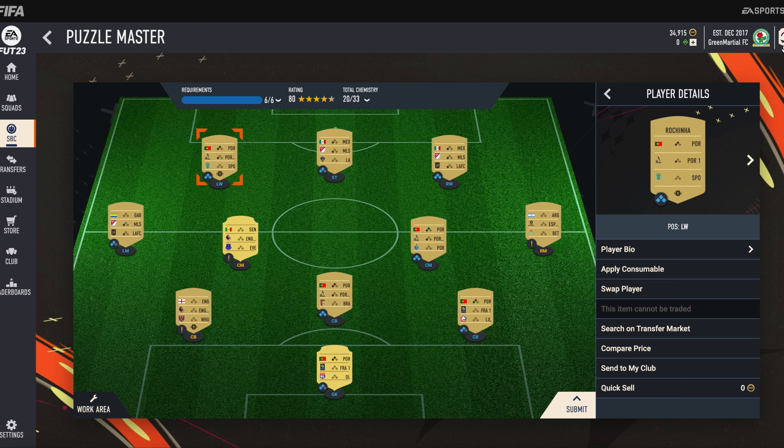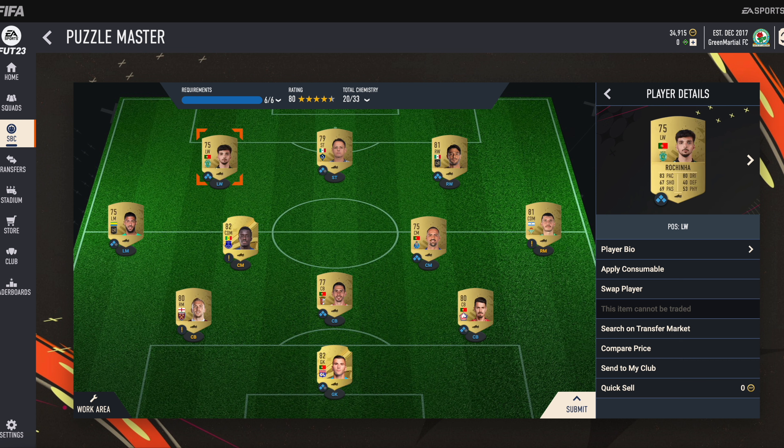Our last man, the left winger, is Rojkina. He is from the Portuguese league and his club name is Sporting. So yeah, you can submit this SBC and get beautiful rewards. If you liked this video, please press the like button and subscribe to my channel. Thank you guys!